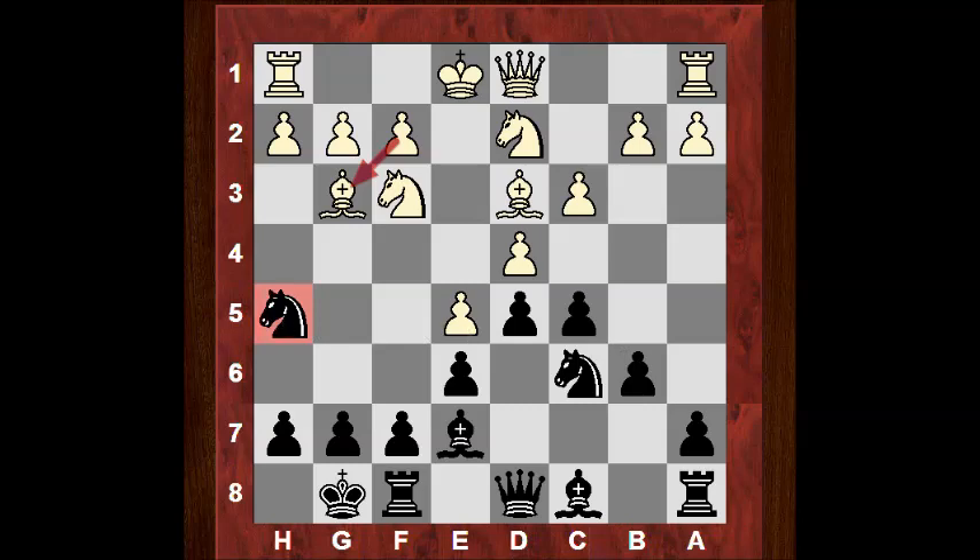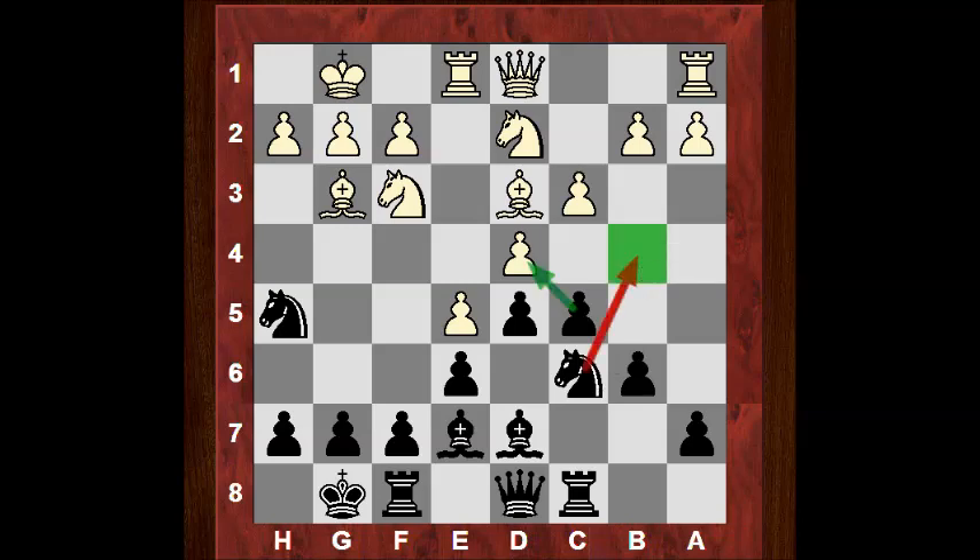Knight h5 is probably one of the best moves. It looks odd to put a knight on the rim — 'knight on the rim is dim' — but it's about the specifics of the position, not these general sayings. In this specific position it makes a lot of sense. White castles and it's actually left there after Bd7, Re1, Rc8 — as though maybe c-takes, Knight b4 is on the card — so white safeguards against that with a3.